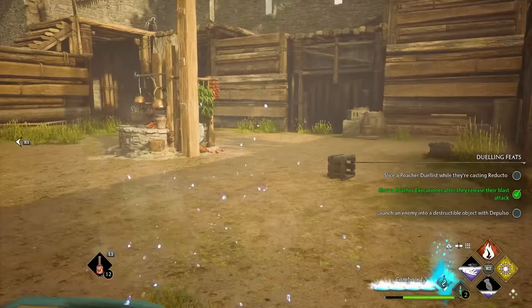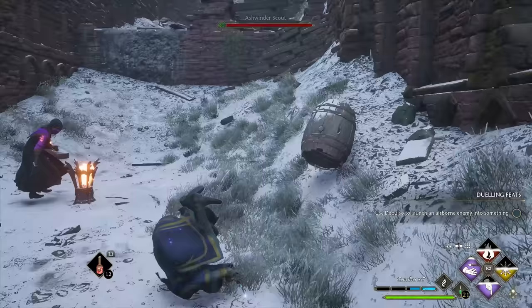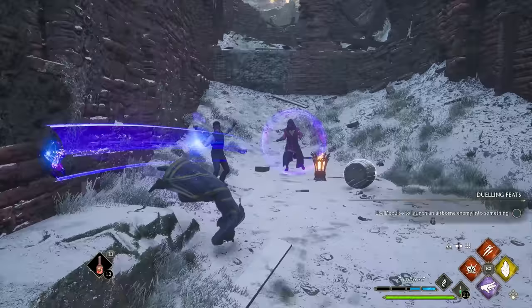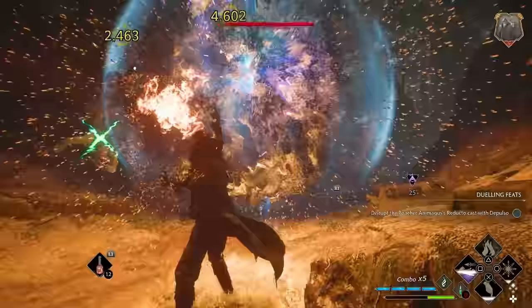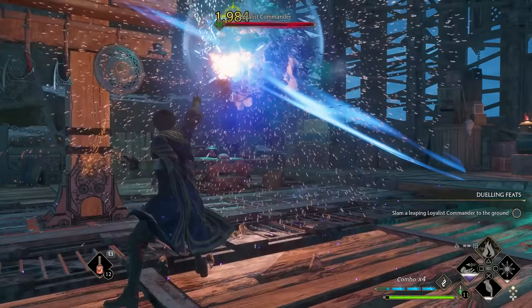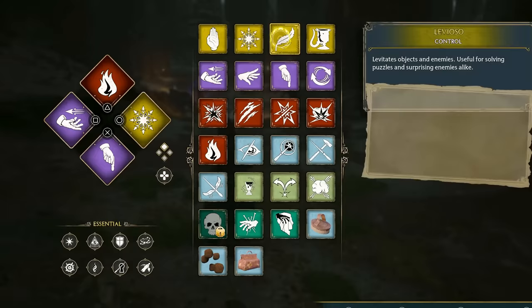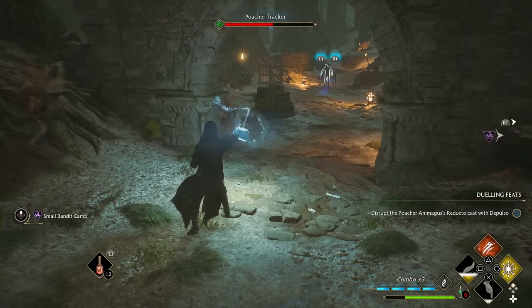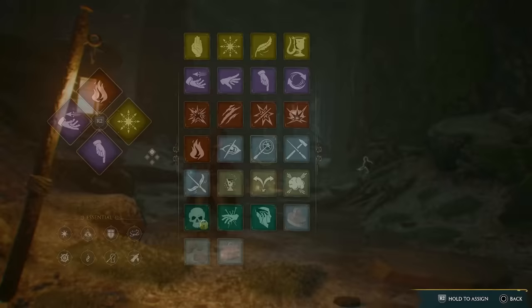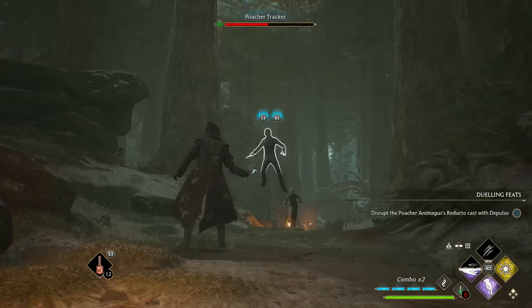Another powerful combo is to use Descendo to slam enemies into the ground after getting them airborne. I prefer to do this with Accio, since it also pulls small enemies close where you can follow up with high damage. One of the strongest combos in the game chains these together with Glacius-Incendio: pull with Accio, slam with Descendo, freeze with Glacius, then finish with Incendio — this will take out pretty much any smaller enemy. You can also create a ranged version by swapping Accio for Levioso and Incendio for Defindo. For simpler two-spell combos, just cast Accio or Levioso followed by any high damage red spell like Incendio, Defindo, Bombarda, or Confringo. Airborne enemies take double damage and are easy to hit, and Levioso keeps enemies in the air for a full 10 seconds versus Accio's three.